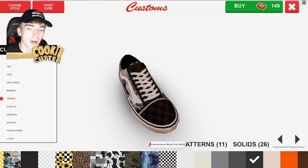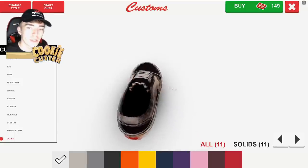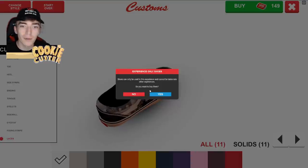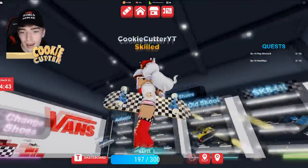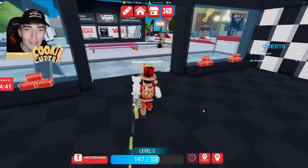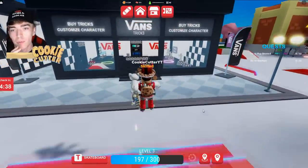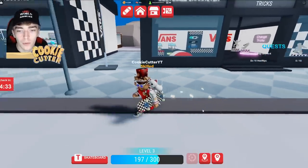Let's now finally customize our own pair of shoes as I now have the currency needed. You can actually customize so much of this - I love customizing shoes. If Vans is watching this, please send me this pair of shoes and I'll be very happy. Let's go and buy this. It says you can only wear it in this game - that is quite sad, but we're going to cop them anyway. All the drip. Vans, if you're watching this, please send me the pair - I will love you forever, I promise. I'll never betray you, Vans. I will wear you every day.